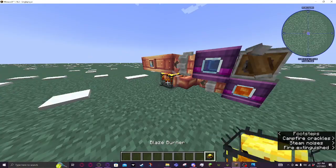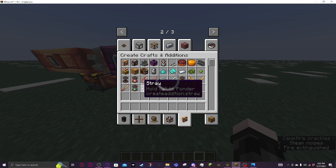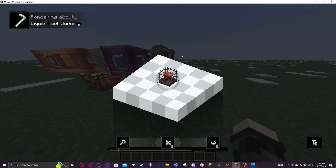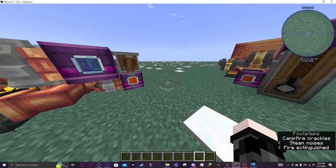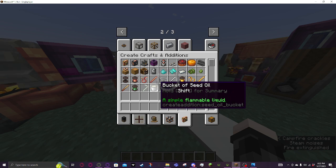You can see how these blaze burners are being powered by lava. I didn't know the straws were in this mod, but they let the blaze burners have a straw attached so you can use liquid fuel. I'm using lava here, but theoretically you could use bioethanol, which is an efficient one, or seed oil — less efficient but simple.